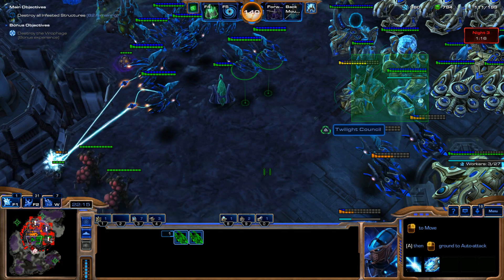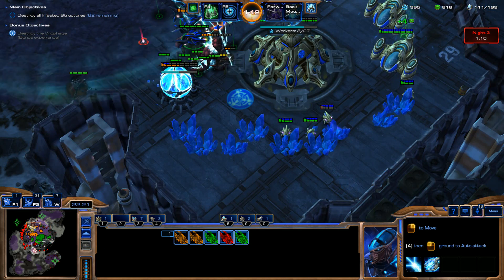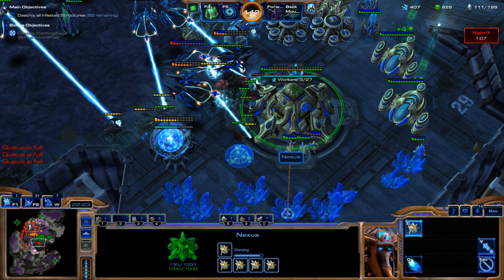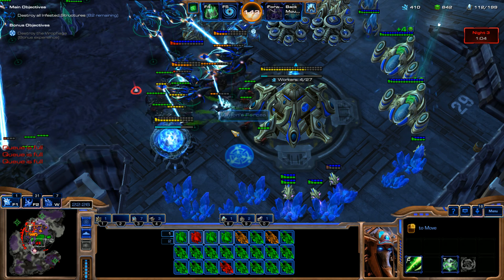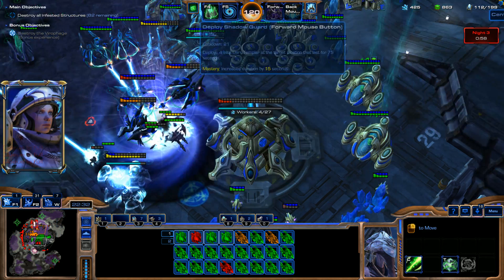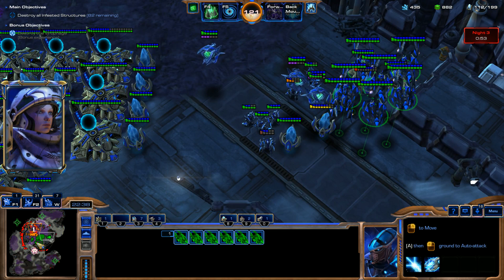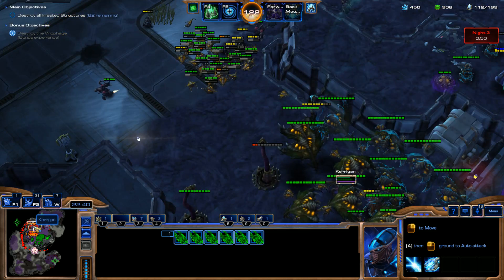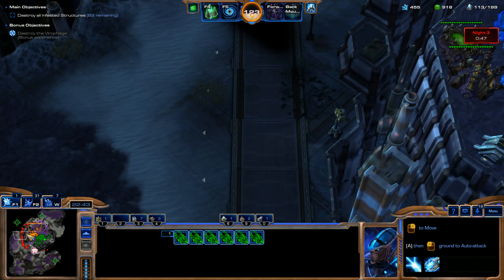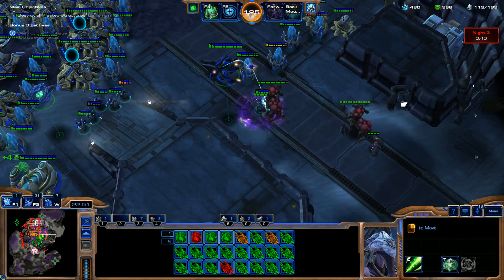We need to defend these Probes and make sure our Nexus doesn't go down here. We're going to use our Black Hole ability because we're running a little low on defenses. I'm going to send these guys back over here. There's the Nydus Worm — we're going to try and take that out.